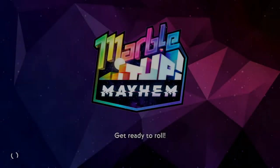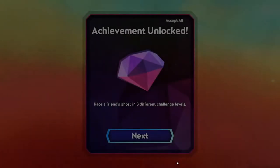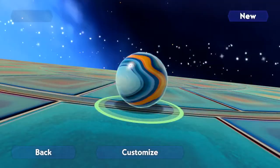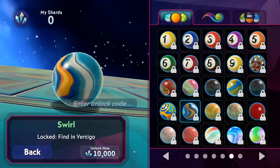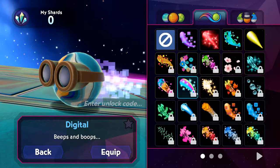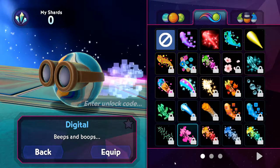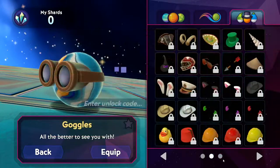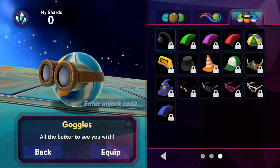Upon opening the beta, you are greeted with a nicely touched-up title screen, a subtle improvement over the title screen in the base game. Customisation of the player's marble also receives a nice facelift. Players now have the ability to add trails and hats to their marbles, showing off their personality with a bit of style. These features remind me of the customisation features in games like Golf It and Golf With Your Friends, two other ball-rolling games I enjoyed quite a bit.